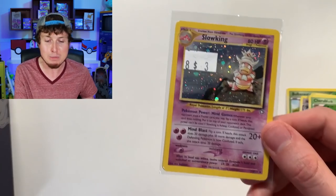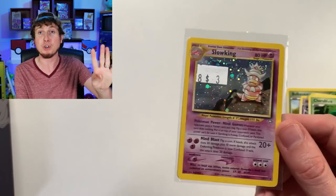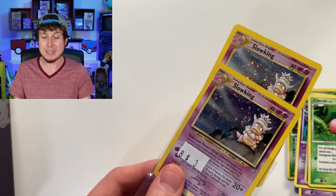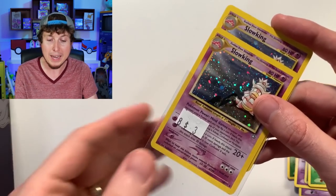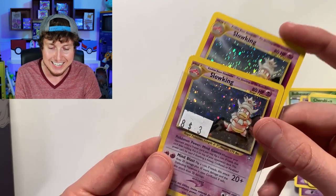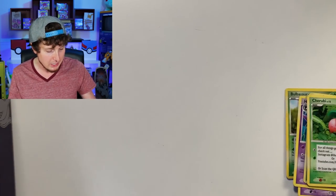Slow King. Now this has the same story as that Dark Dragonite. I bought this for $3 that same year at Gen Con in 2016. When I got home, I actually took it out of the sleeve to find out that there were two Slow Kings in it — they accidentally gave me two instead of one. I got a hold of them and said, 'Hey, you accidentally gave me two, can I send the other one back?' And they said, 'No, go ahead and keep it, it was super nice of you to want to do that.' So I actually got two Slow Kings for the price of $3. How insane is that? And it's still in the same plastic as well.